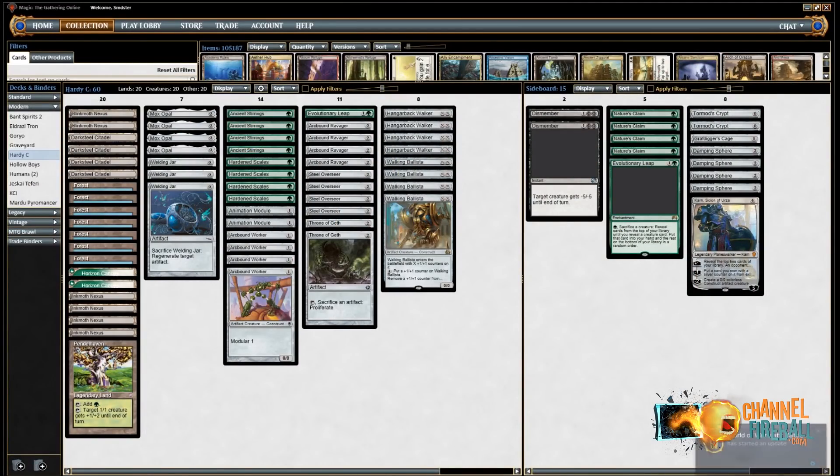Hey guys, Sam Pardee here, and I'm going to be recording some Modern with the Hardened Scales deck that rounded out the third deck in our trio at Grand Prix Detroit, where we made the finals. Matt Nass built this deck and it was slowly iterated on over about six months. This was the first tournament we actually decided to play it at, but we had been working on it for a long time, and it won a European GP and got ninth at another one.